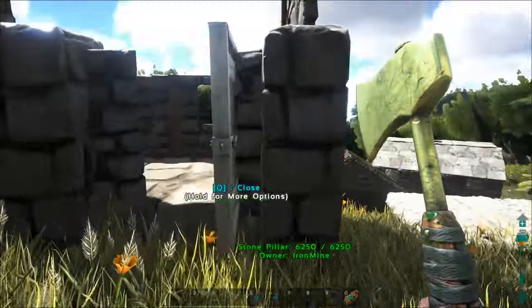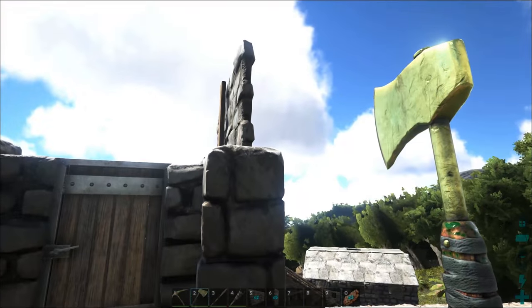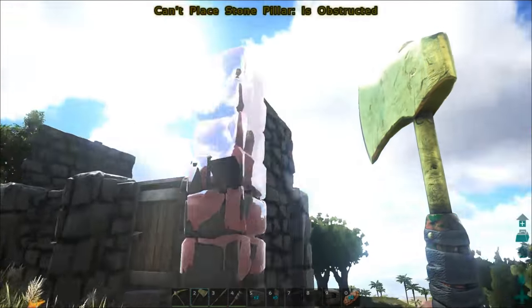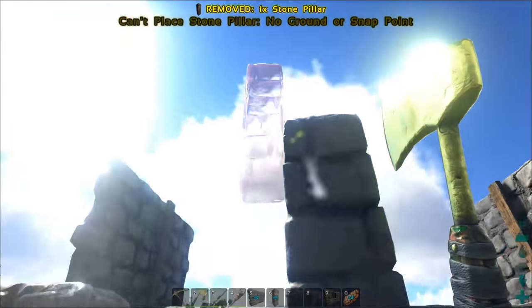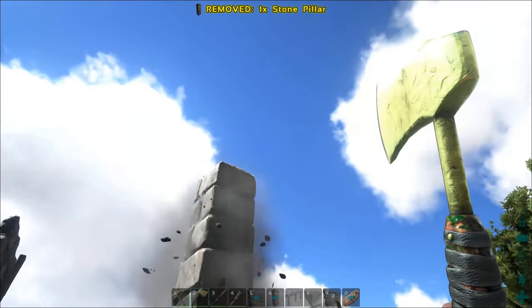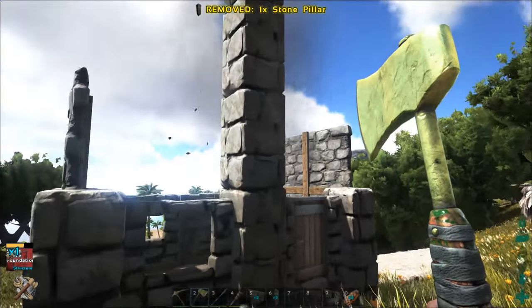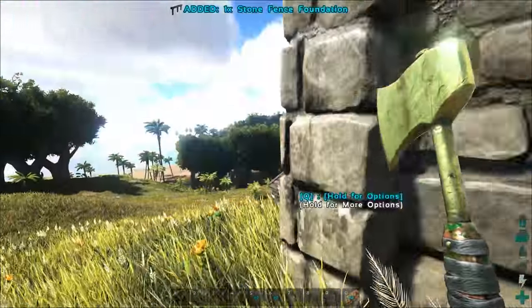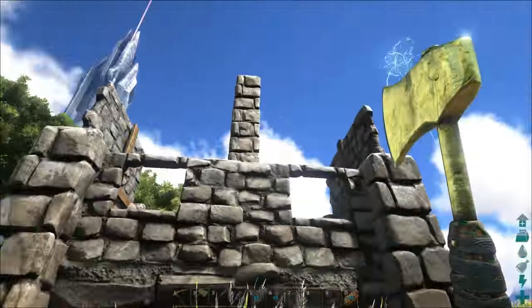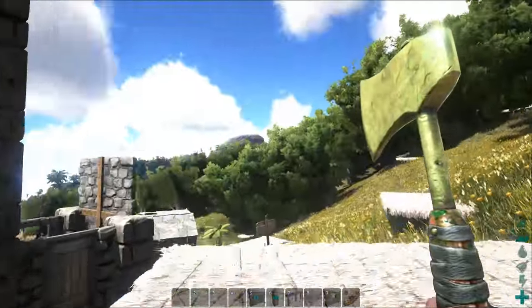The only one that needs to go particularly tall is this one here, because like I said, it's going to be a mock chimney. Let's go ahead and put that up there. I only have one left of the windowed walls. I think I'll put it over top of the door.